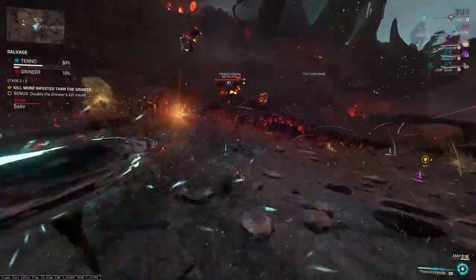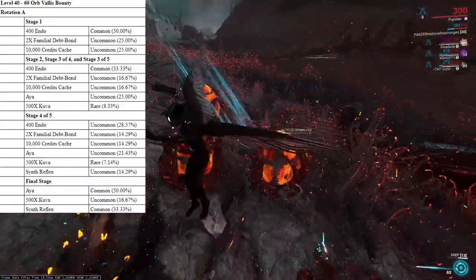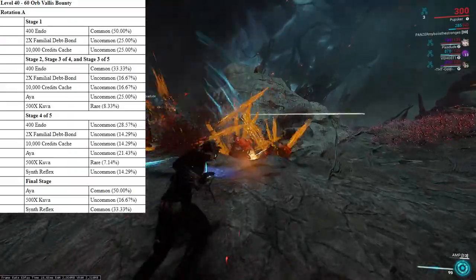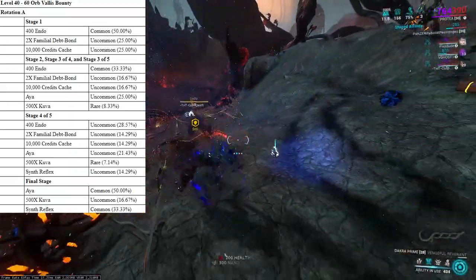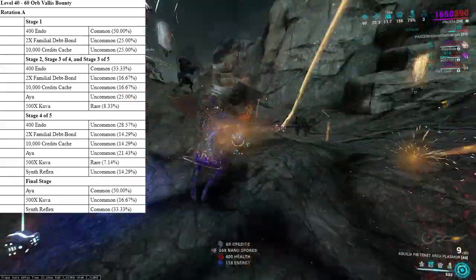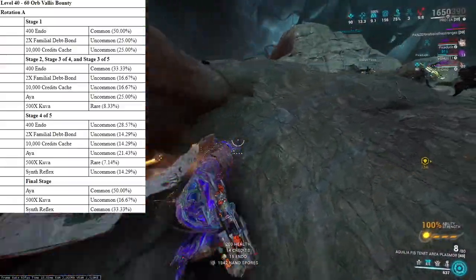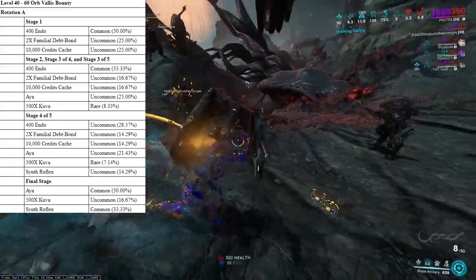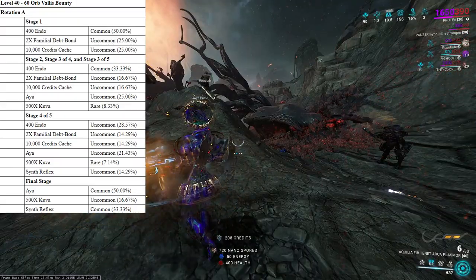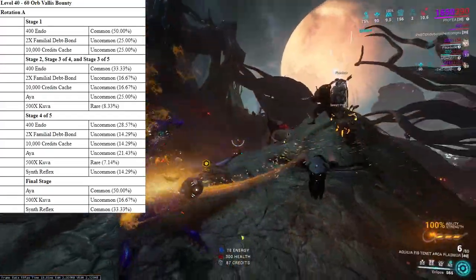The next one I'll go over is the Orb Vallis drop chance. Orb Vallis actually has one of the better drop chances, but it's kind of similar to Cetus. Stage 1 of the Orb Vallis bounty has no Aya, but you'll get Familial Debt Bonds, so I know a lot of people always need those — it's good to farm up. Stage 2 and 3 does have a 25% drop chance of Aya, so there's a decent enough chance that by Stage 4 you will have gotten an Aya — about a 50-50 chance overall, a little bit less. Then you get to Stage 4, sadly, the Aya drop chance is reduced to about 21% chance, which is not terrible overall, but it's not insanely high.